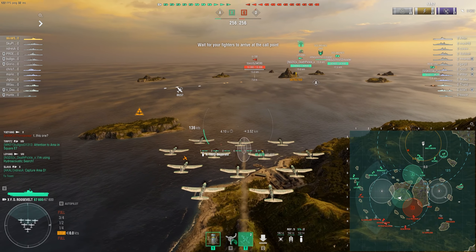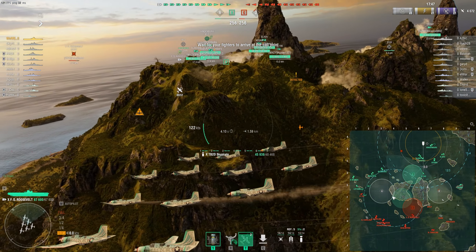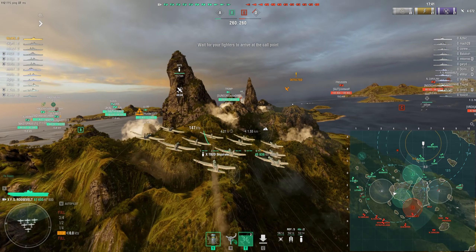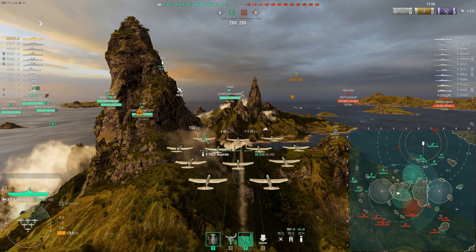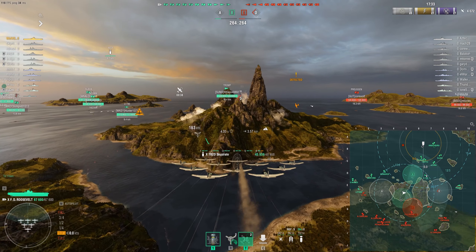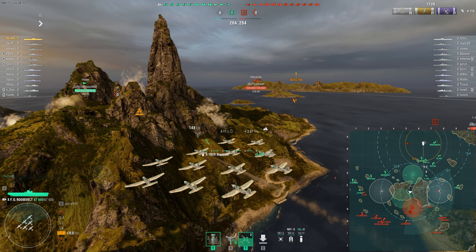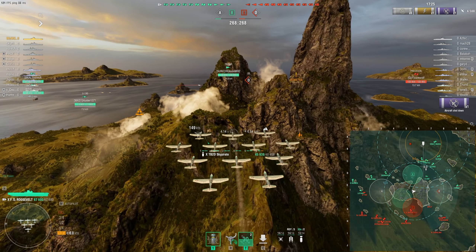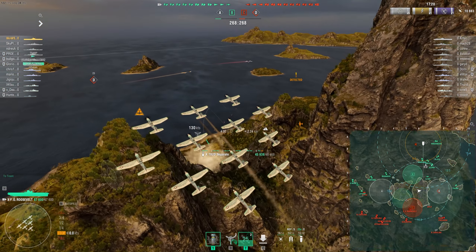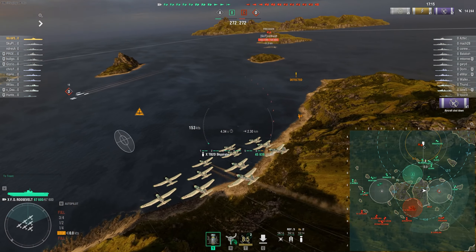Especially because when you do have someone rushing you, you can't really do much about it. So we found the triple NC spawn — they're all over here. One of them is going over to the D cap, so we're going to be focusing down the D side. It is going to be this side that has most of our allied ships. When we do spot a target we can go ahead and deal with that specific target. In this case it's going to be the tier 8 split — it does have smoke and radar so it is a bit of a threat to our destroyer, but I don't feel like it'll be much of a threat if we have everyone looking at it.